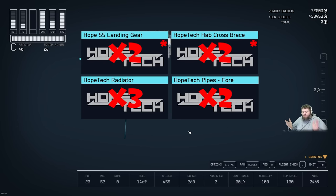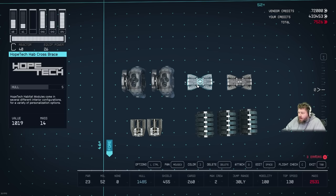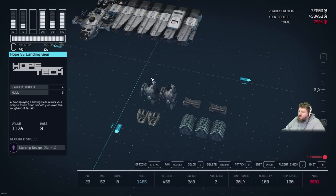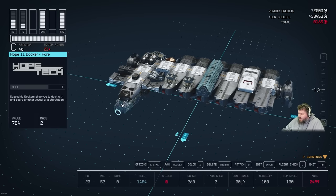Pause the video and buy everything on the Hope Town shopping list — asterisked items must be purchased here. Once finished you should have: two Hope 55 landing gear, two HopeTech hab cross braces, four HopeTech pipes 4, and three HopeTech radiators. Smack these onto your Frankenstein ship and keep moving.